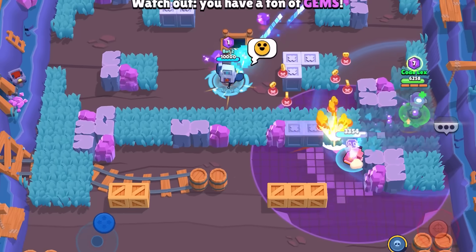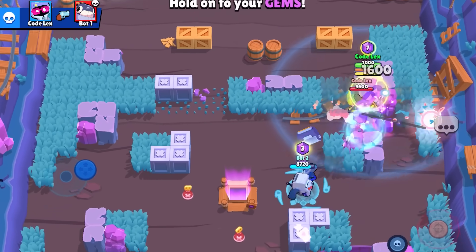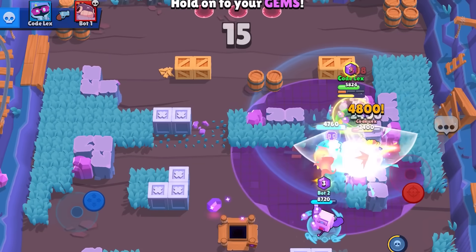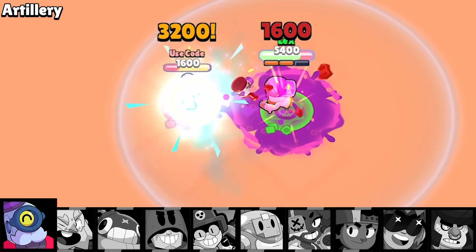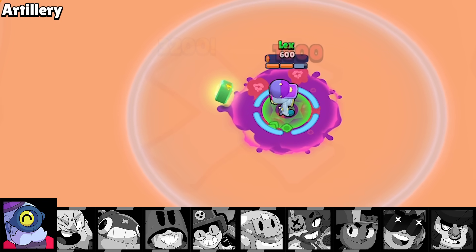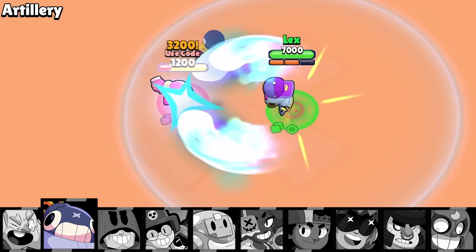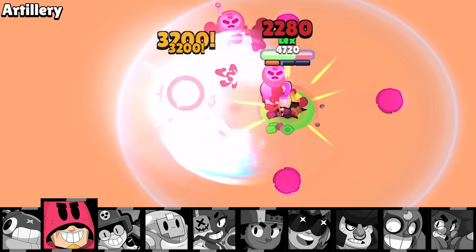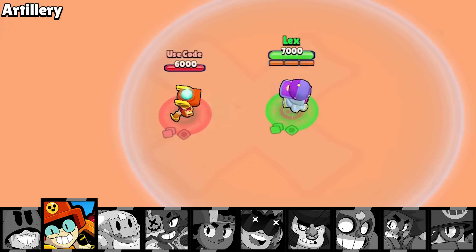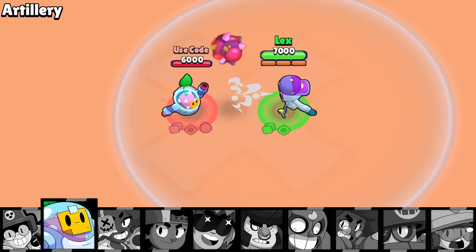Both of these gadgets and star powers are pretty useful and will have a place depending on how you kit him out, although none of these are really going to help him in today's tests. Shade is an assassin that deals massive damage with a single hit, yet you'll notice from some of these interactions that the throwers are way closer to beating him than they really have any right to be. The reason for that is because while he does insane damage, the time it takes for him to fire off each shot is incredibly slow.